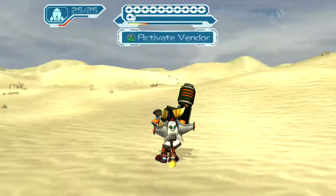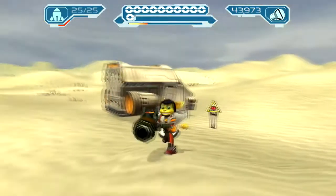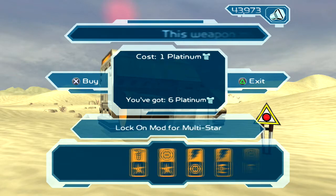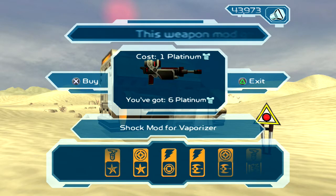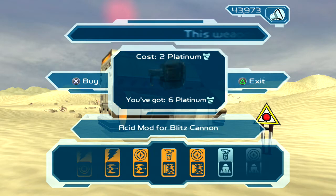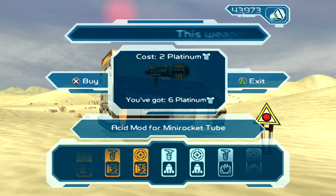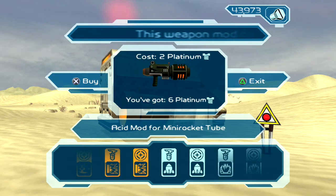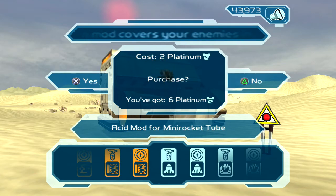I think that's what that symbol is for. Do I have any Platinum Bolts? Oh, I have six! Maybe I should upgrade some of these things now. Acid Mod for Ultistar, Shock Mod for Vaporizer, Shock Mod for HK — that gets an Acid Mod. Neat. Acid Mod for Mini Rocket Tube — I might need that.